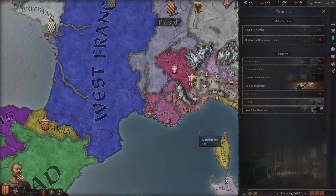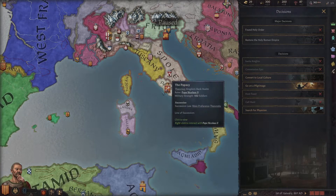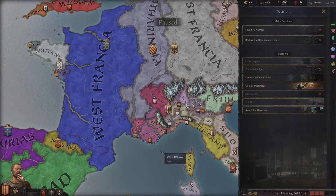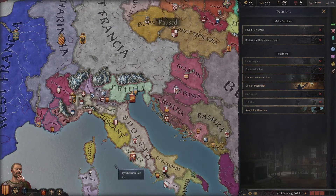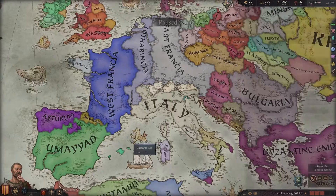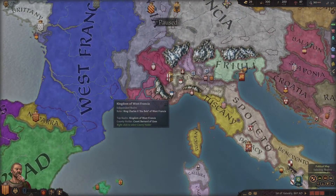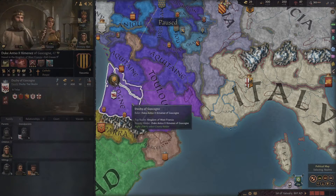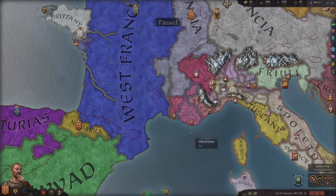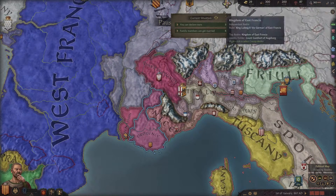We don't know exactly what context we want for our marriage. Do we want alliances? We could try to get an alliance with Tuscany, or theoretically with France. We could look within France and get one with Toulouse, Barcelona, or Gasconnay. There are all kinds of different things we can do in terms of how we marry off these family members.